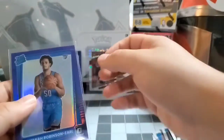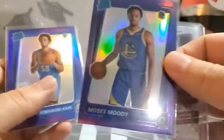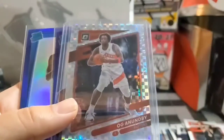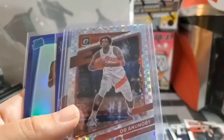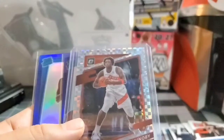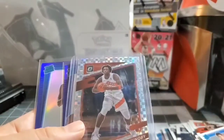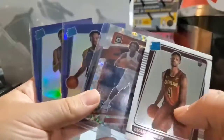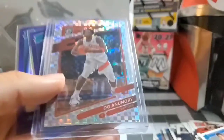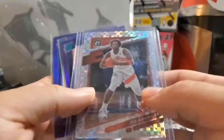Danny, looks like you don't have much competition. Looks like I just got a Jeremiah Robinson-Earl, a Moody, this checkerboard — I'm not sure, I might have to check the comps on that. Got a couple rookies. Evan Mobley would probably be the best base rookie I got. We'll see what Danny pulls — maybe an auto, you never know.